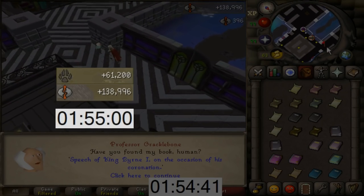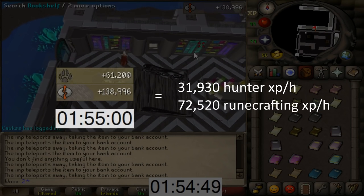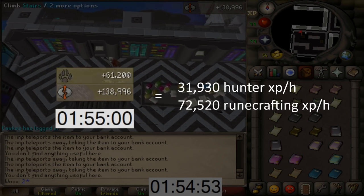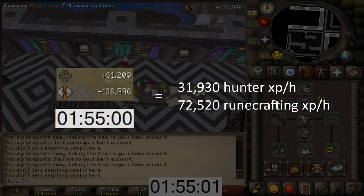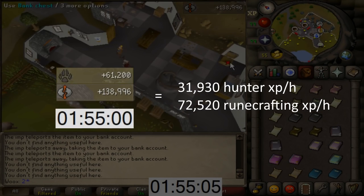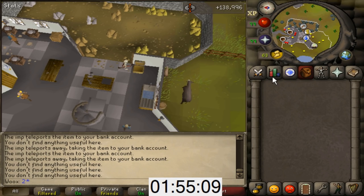I did a test run which lasted 1 hour and 55 minutes, giving me 139k runecrafting XP and 61k hunter XP. That equals 72.5k runecrafting XP per hour and 32k hunter XP per hour. I ended up with one extra imp and three extra books in the bank compared to what I started with, and I also accidentally banked 4 Varlamor Envoy books. So I think 73k runecrafting XP per hour is possible. You will usually end up with about 70 books when you are done, so the first 10–15 minutes doesn't really give any runecrafting XP — but that's not a big deal if you plan on training with this method for many hours. Anyway, I hope you enjoyed watching my guide. I usually don't make skilling videos but wanted to make an exception here, as I thought this was a quite interesting method. Thank you for watching and have a good day!